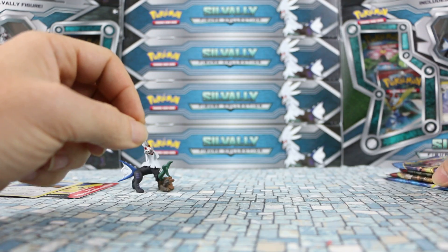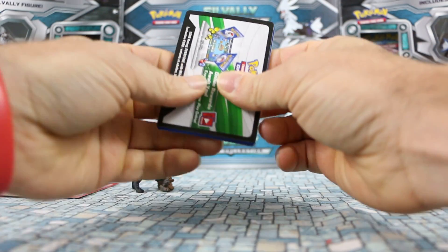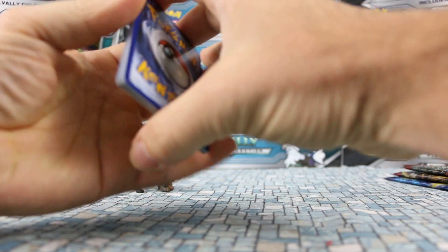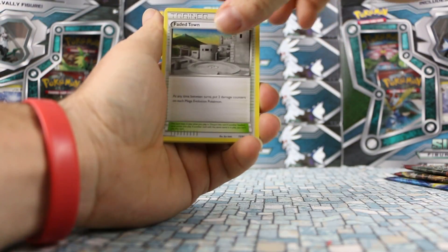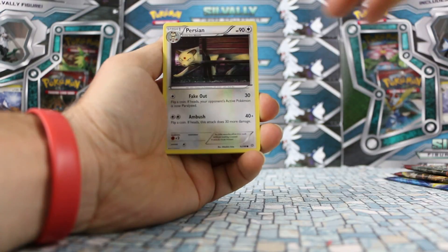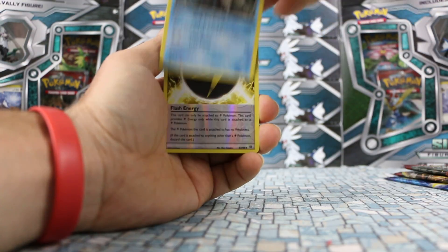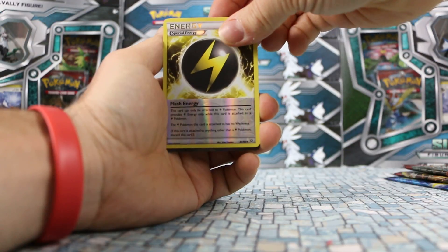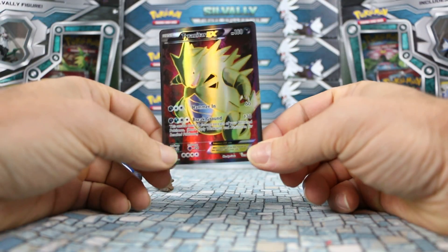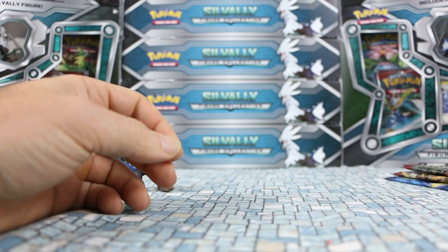Let's open up these packs and see if we can pull something decent. I haven't opened an Ancient Origins in forever. So we're starting with a Sligoo, Faded Town, Rotom, Inkay, Baltoy, Persian, Golurk, Relicanth. Our Reverse is Flash Energy, and our rare is — wow — Tyranitar EX Full Art! You can't ask for much more than that. It's really nice. Ancient Origins is bringing back some memories.